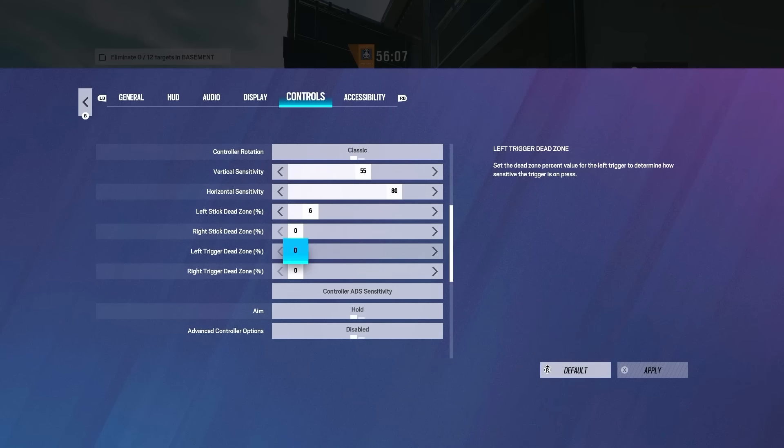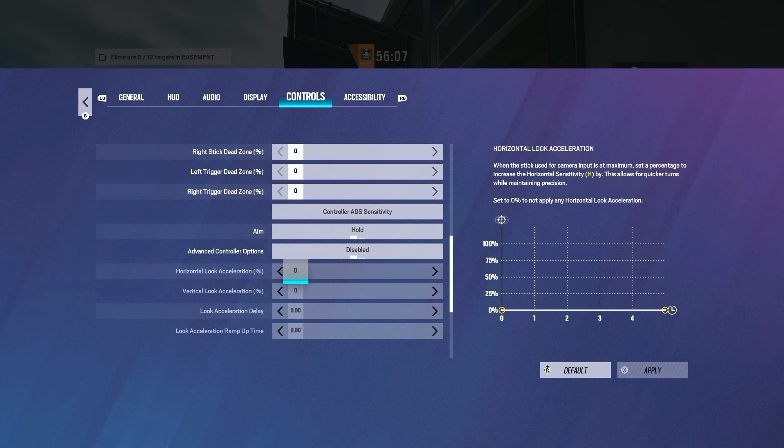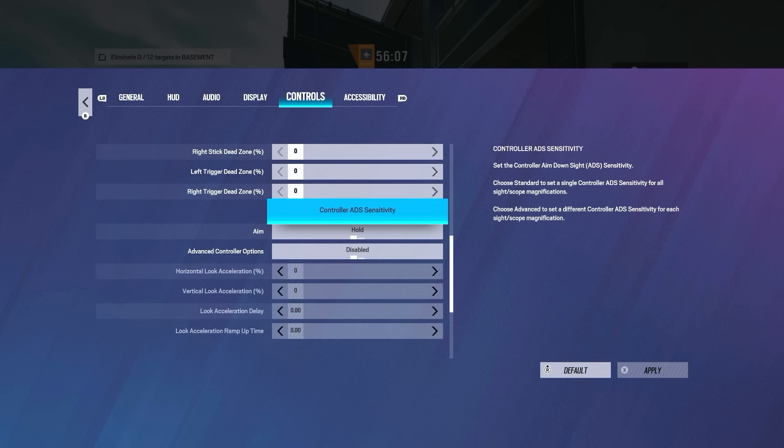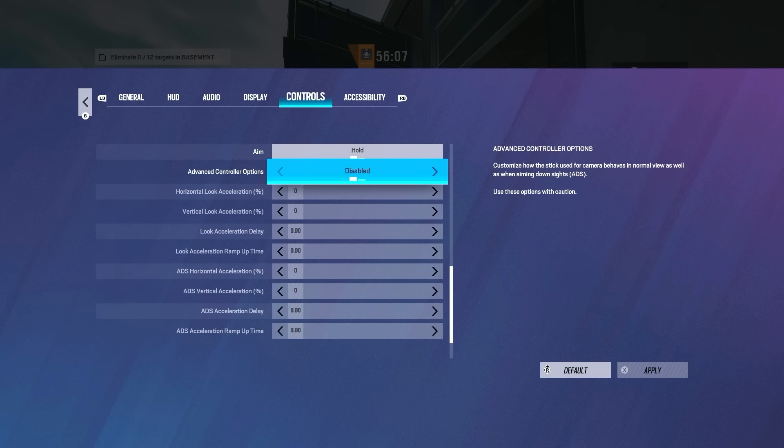On the left trigger and right trigger, you should have zero dead zone on these probably, but I've seen people use like 10. I don't really think it matters too much — just depends how sensitive your triggers are on your controller. Last but not least, my ADS sensitivity: 25 to 43 for the main scopes, and there's the rest if you want them. I don't really play other scopes very often. I also have all my advanced settings on zero and disabled as well — I feel like both those are important.